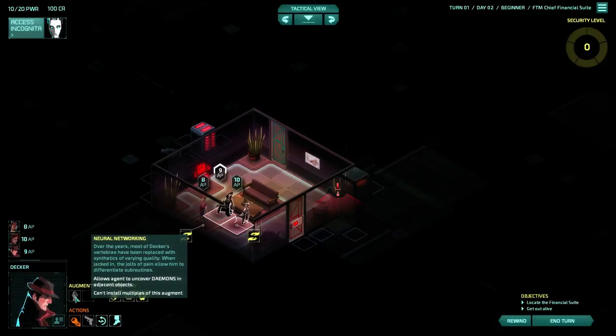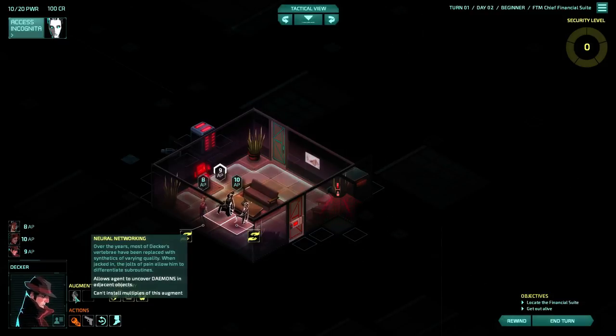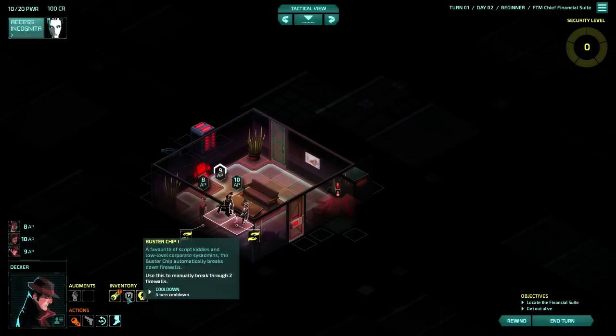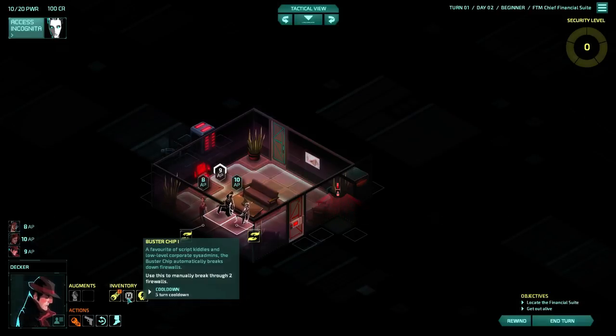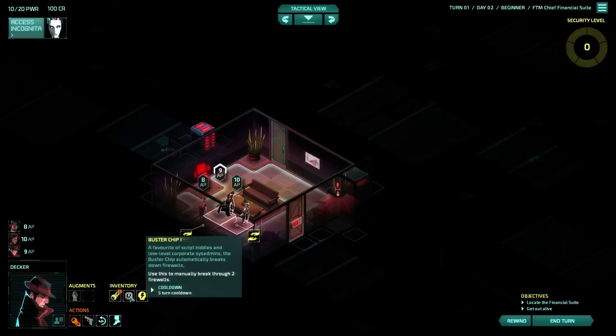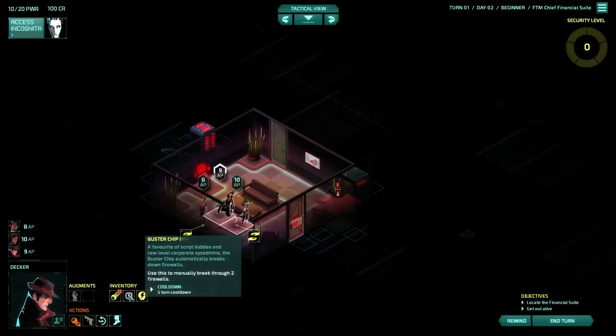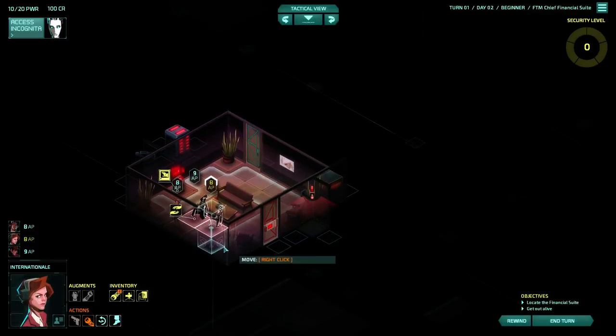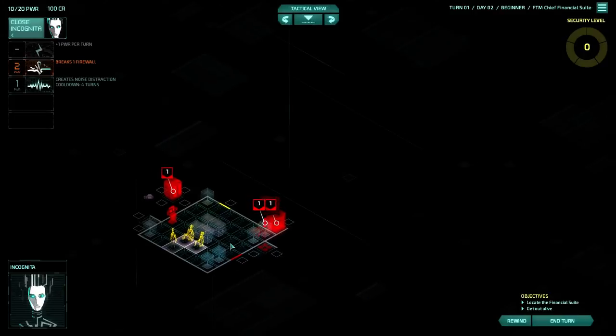Decker's ability is to uncover demons in adjacent objects. I'm not sure how close he has to be, so whether it'll work through that wall for that safe. This buster chip here may not be susceptible to them because they affect Incognita. Internail has told us about these things.